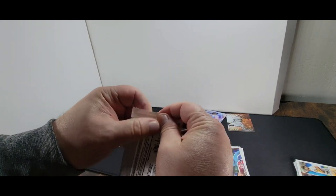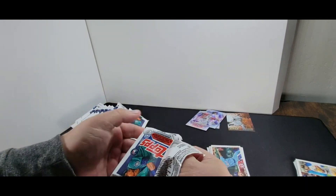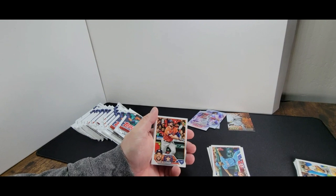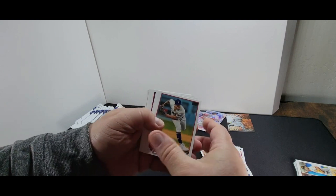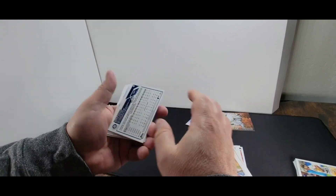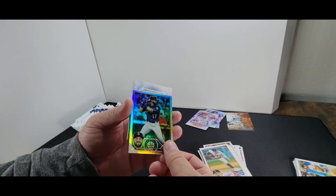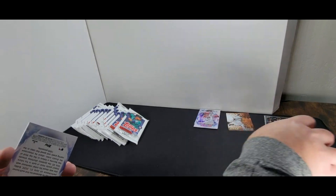Next pack. If you saw my Ronald Acuña Jr. X-Fractor Redemption card video, I just traded it in for 40 bucks. That went pretty far at the baseball card store when I had some other things I was already planning on getting, so that was nice. Got an upside-down card — a Mitch Haniger. It's a parallel, so I'll set it off into my parallel pile and keep those separate.